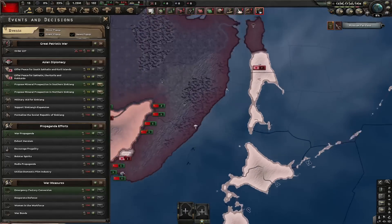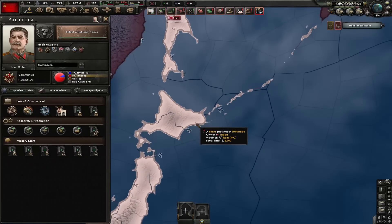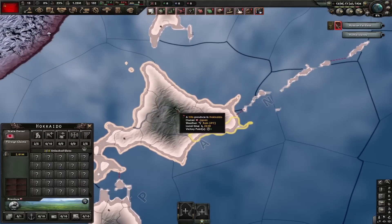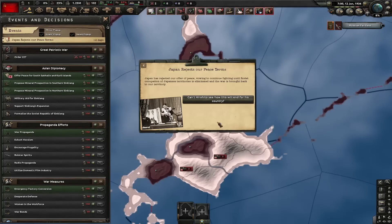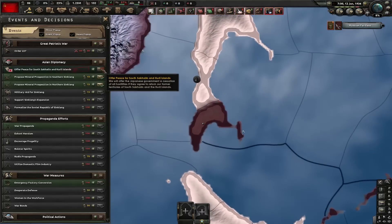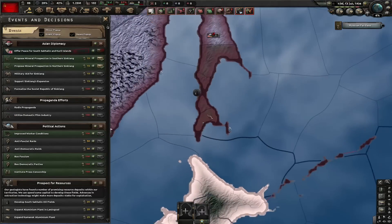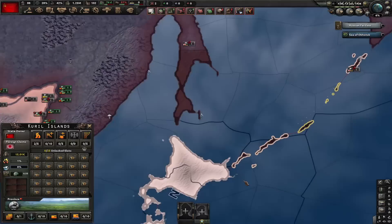In theory, the Soviet Union will be able to actually core South Sakhalin, the Kuril Islands, and most importantly Hokkaido, which has almost 3 million people. Except you can't. The one with Hokkaido — Japan most of the time just denies. But the first decision for just South Sakhalin and Kuril Islands, they usually accept. But here's the thing: you get the white peace, you get to own these states, but they're not your cores.